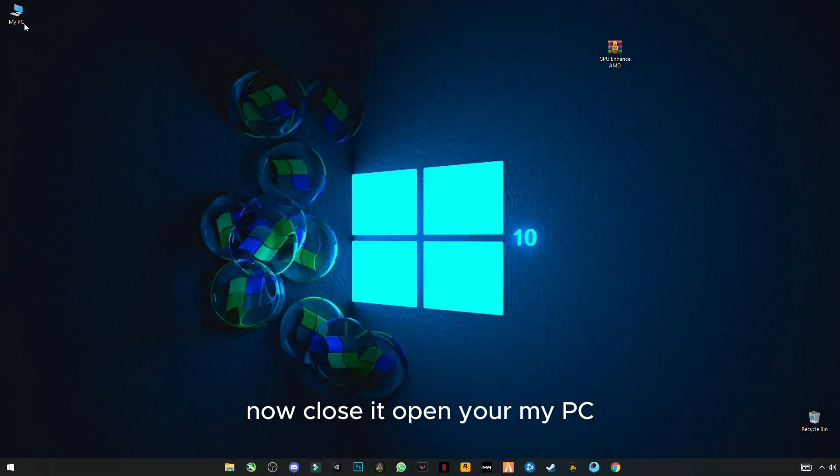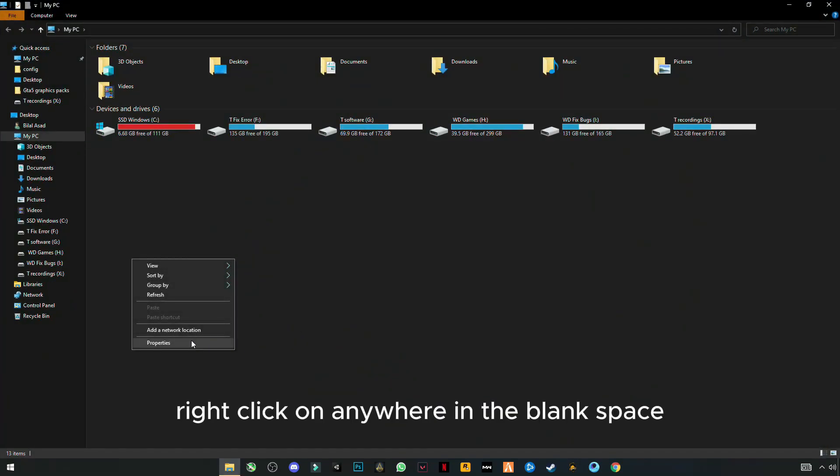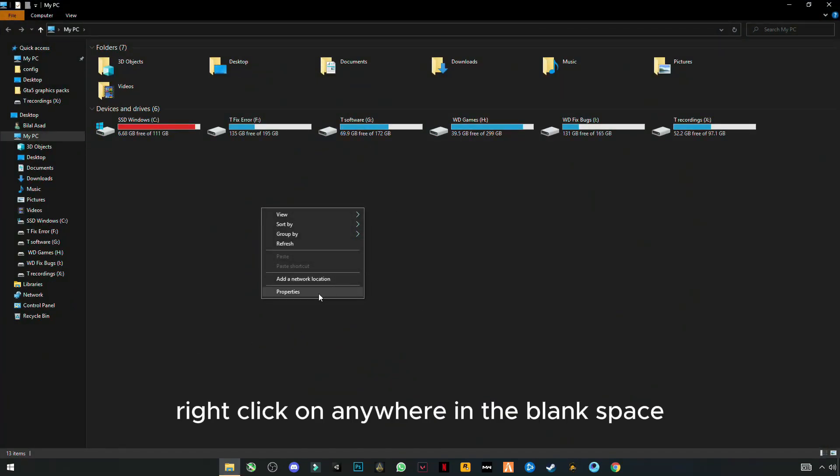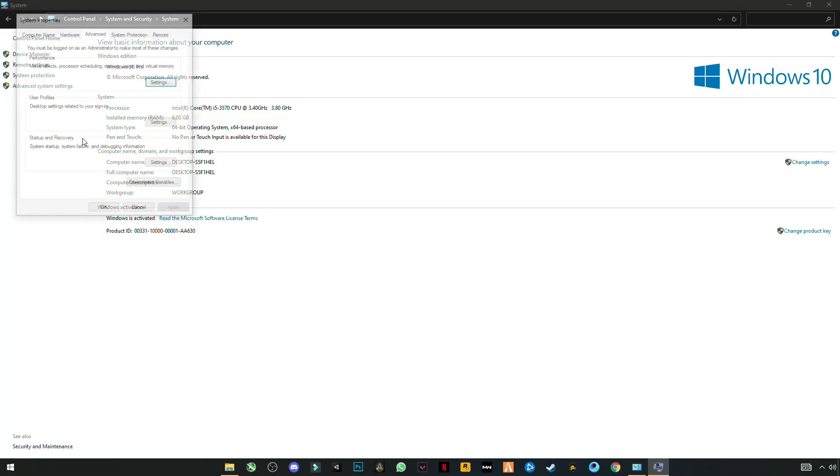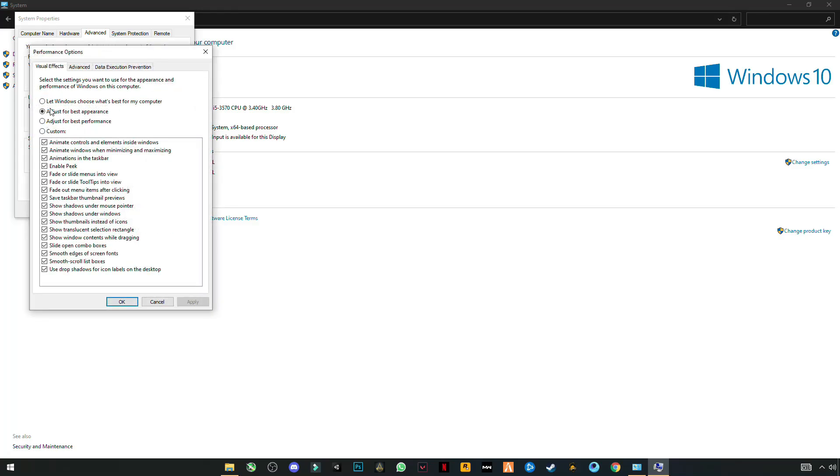Now close it and open My PC. Right-click on any blank space and click on Properties, then go to Advanced System Settings. Under the Advanced tab, click on Settings. You'll see these settings — click Adjust for Best Performance and click Apply, then OK.